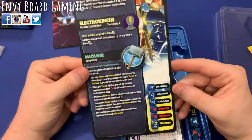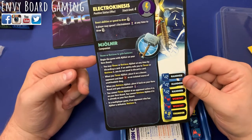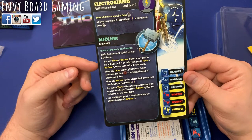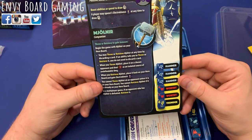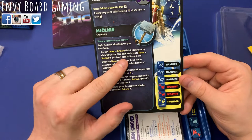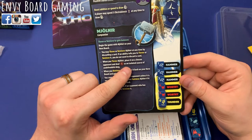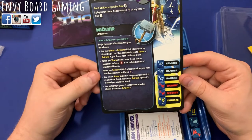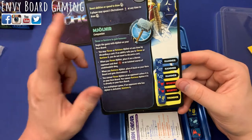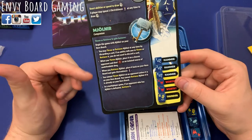And then you have Mjolnir itself, which is a companion. You begin the game with Mjolnir on your player board and you can throw or retrieve it at any time by discarding a card — unless the ability tells you to throw or retrieve it, in which case you don't need to discard a card. When you throw it you place it on the character and deal one damage as an isolated source of undefendable damage. When you retrieve it you place it back on your hero, and that's how you gain Electrokinesis tokens. It's a nice push-and-pull: do I want to do damage or get tokens so I can draw more cards?